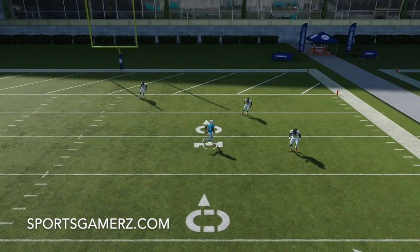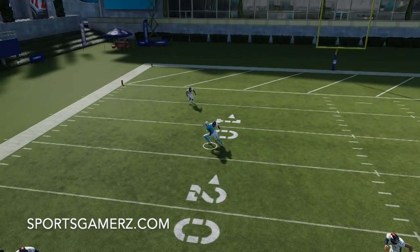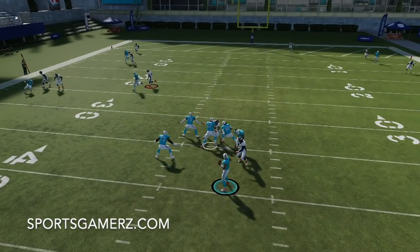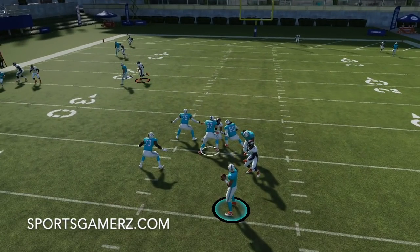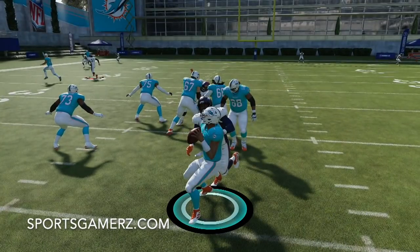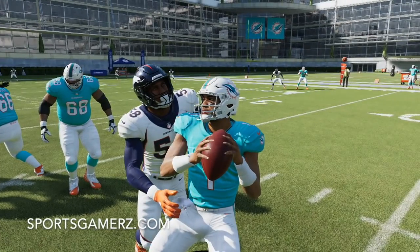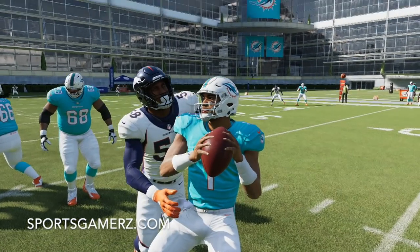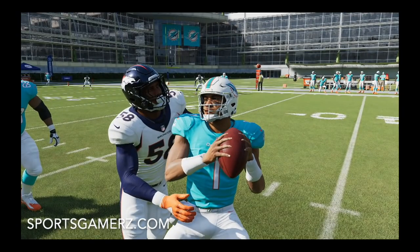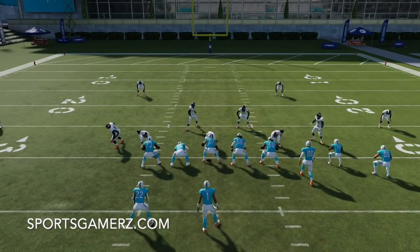We have the three deep and we're covering the middle of the field ourselves with our user. We take away the in route - there is nothing here. All that's left for the offense is to get sacked because they have nowhere to go with the ball at all. It's going to be a quick sack and everything is completely boxed up - there's nothing even remotely open. The defense is very sound. Let's take a look at a few more examples.